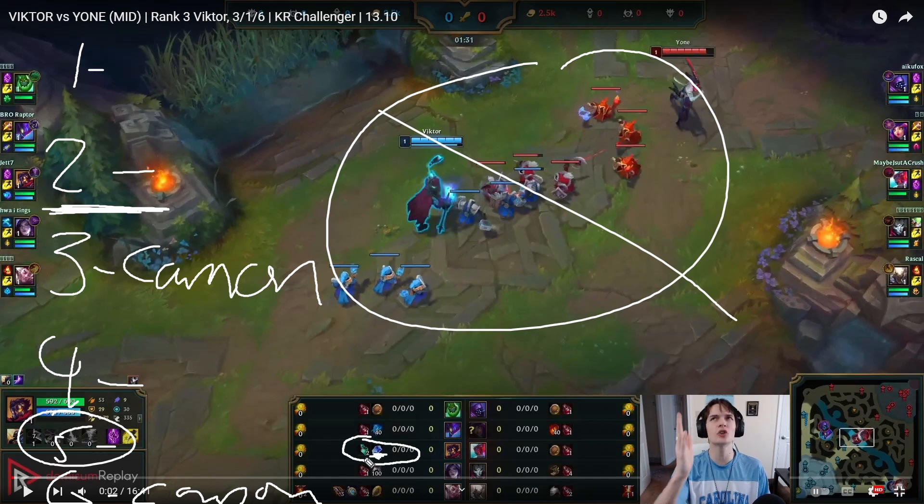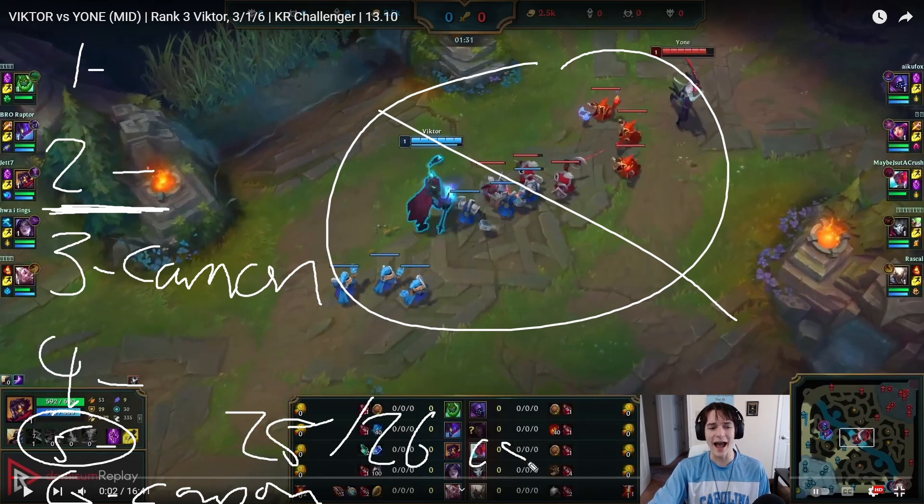If you start Sapphire Crystal you will have enough money for Lost Chapter — from my testing you need 25 to 26 CS. The maximum amount of minions possible is 31 so you do have to CS pretty well, but if you go into the game knowing you're just going to focus on getting minions, 25 to 26 and above is super easy to get.